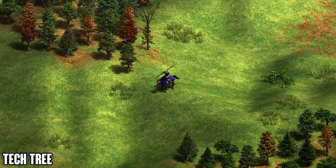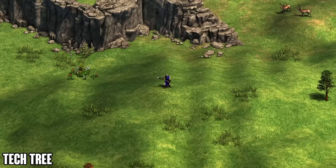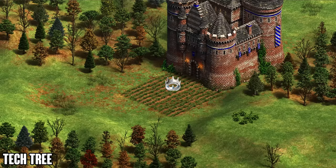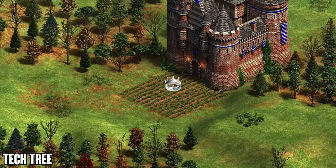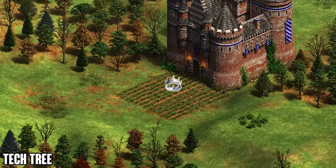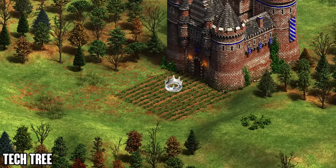Combining that with cheaper technologies, you can see how these two bonuses create a very strong synergy that makes the stable one of the key options for the Burgundians, especially in the mid game. Their last bonus is that gunpowder units deal 25% more attack, applying to the Hand Cannoneer, Bombard Cannon, and Cannon Galleon. Their unique units are the Coutilier, a cavalry unit available in Castle Age, and the Flemish Militia.